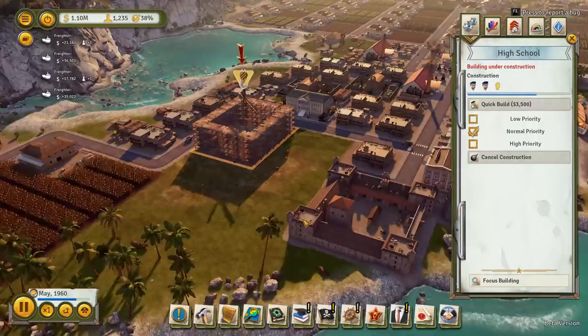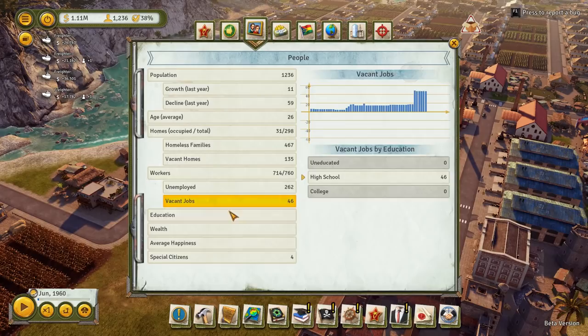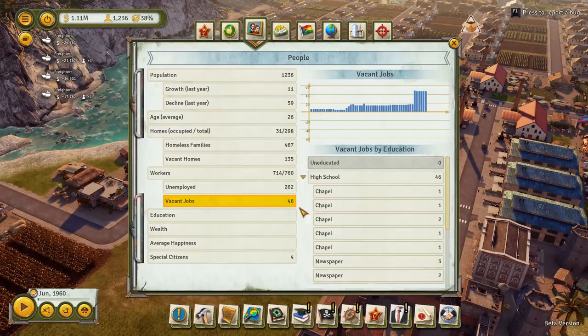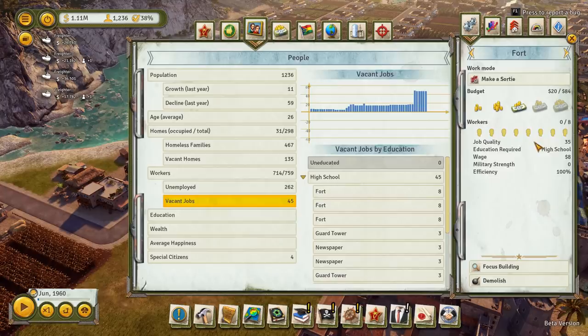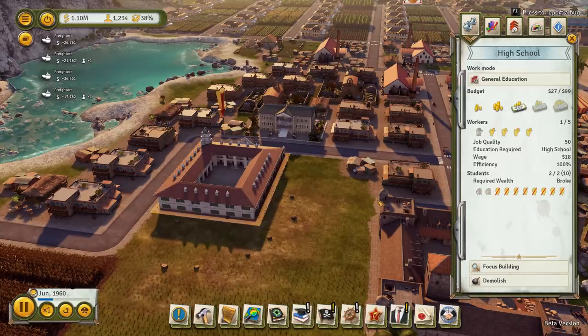We're going to need some high school people, so we'll employ them. From this point on, you're going to want to keep checking. We've got 46 high school jobs which are not being filled - it's mainly the chapels and stuff. We're going to have to go through - very noisy doing that, probably do that offline. We should be getting some people coming in to work here fairly soon. Let's crank it up and I'll put in another school.